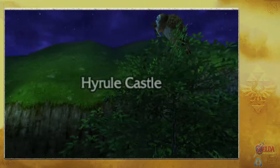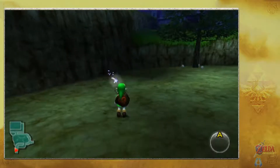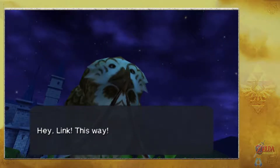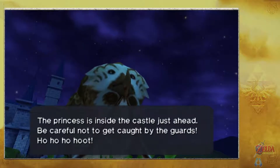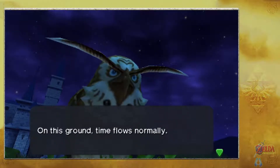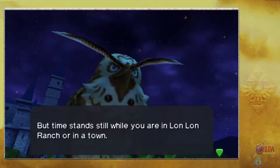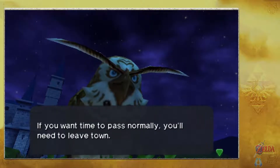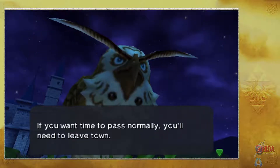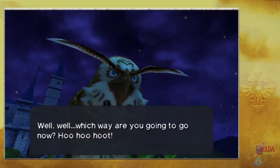There's Hyrule Castle, but it's nighttime and we're not really going to get anywhere. The owl appears again: 'The princess is inside the castle just ahead. Be careful not to get caught by the guards.' On this ground, time flows normally, but time stands still while you're in Lon Lon Ranch or any town. If you want time to pass normally, you'll need to leave town.